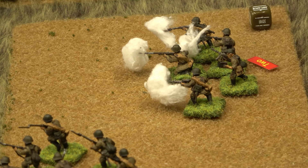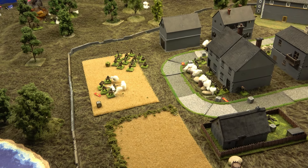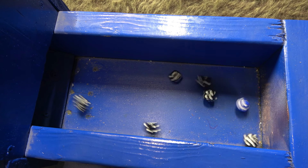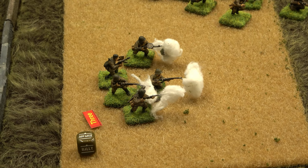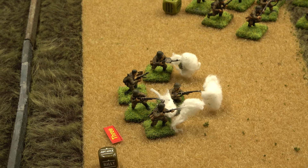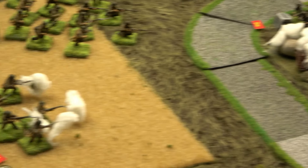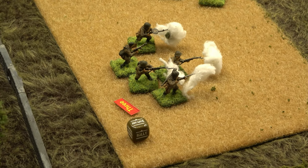The last German squad unloads on the Soviet squad — seven rifles and two SMGs at 12 inches. Seven hits, up to three pins — killing on fours. Five kills! Five guys gone — another victory point for the Germans. That German squad without even an LMG has been shooting like marksmen. Six victory points now for the Germans, as the north side falls apart for the Soviets.